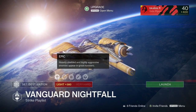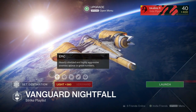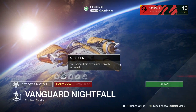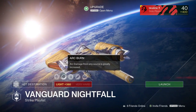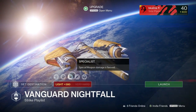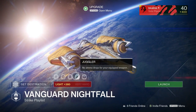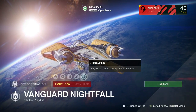This week's modifiers are Epic, which heavily shields enemies and makes highly aggressive enemies appear in great numbers. We have Arc burn, so everybody get their Zhalo Supercell out — although it's a bonus for us, it is also a double-edged sword so be careful. We have Specialist, where special weapon damage is favored, and Juggler, where no ammo drops for your equipped weapon.